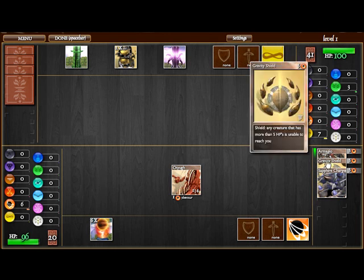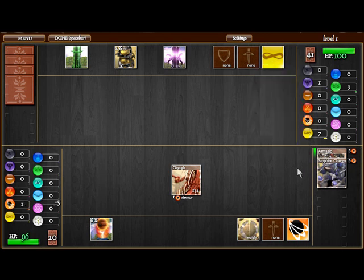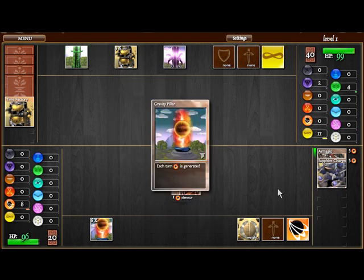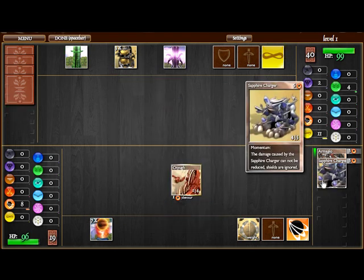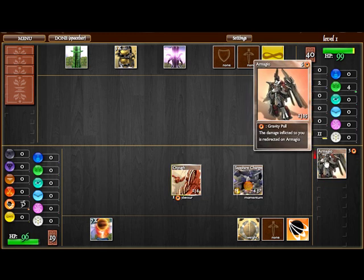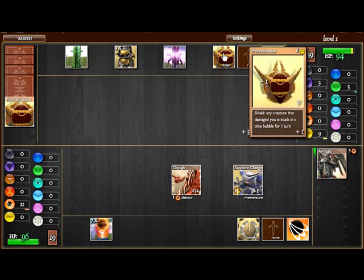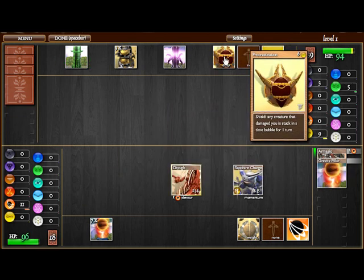Now we're playing a card called gravity shield, and what gravity shield is — it blocks any creature that has more than five hit points. That may not seem like a big deal, but once your OTUG hits that magic six hit point marker, almost nothing can stop you unless they have creature control. They could have creature control itself, they could have freeze, they could have delay, which is rather annoying, or procrastination, which has a skill delay.